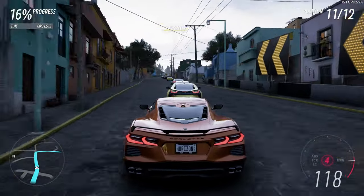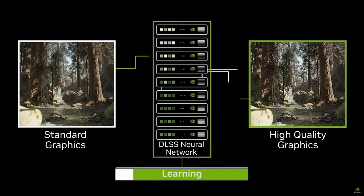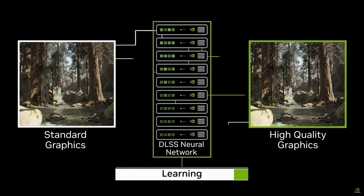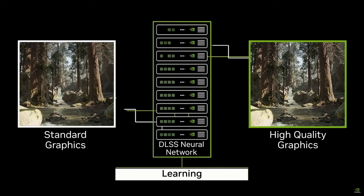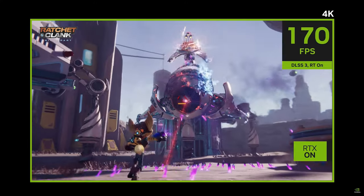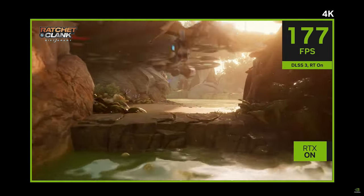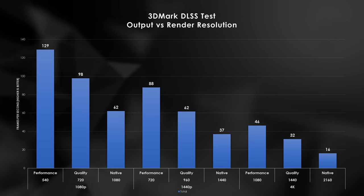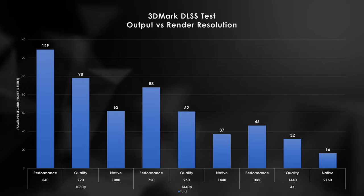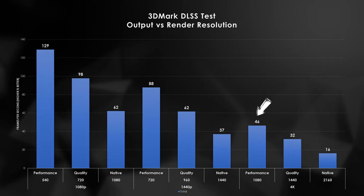I know DLSS 3 has been around for quite a while at this point, but I've only just recently gotten my hands on an RTX 4000 series GPU. For the uninitiated, DLSS stands for Deep Learning Super Sampling. This technology uses a neural network to upscale a rendered frame to a larger resolution. For example, DLSS can take a rendered 1080p frame and run it through their algorithm to make it a 1440p or even 4K frame in real time. By reducing the render resolution to 1080p, the GPU doesn't need to work as hard to generate that 4K output frame. In theory, upscaling decreases the total render time and in turn increases the game's frame rate.